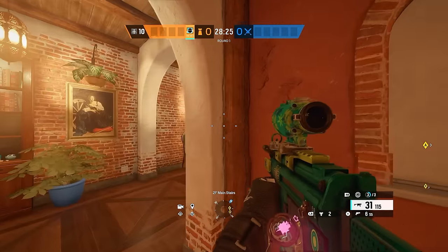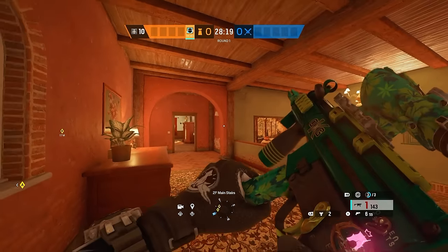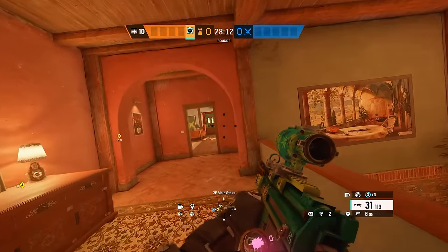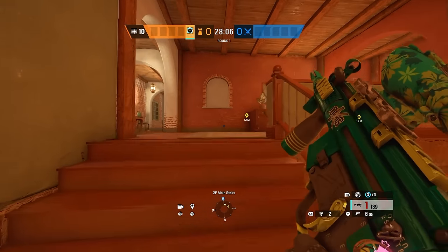Anyways, let's get right into this one. So we're going to be starting on the defense here. This is going to be a good one — my hold I always do on Villa. If you watch my videos, you'll see this all the time. You can use other ops too; I know Malusi is good for this. I used to do Mozzie all the time, but we're going to be holding main stairs. That's going to be our point of interest for the round.